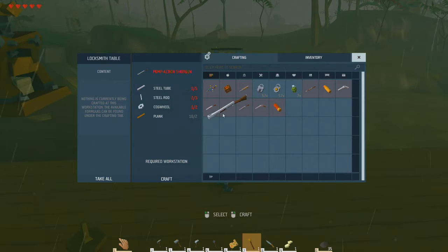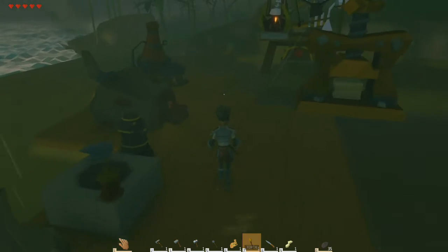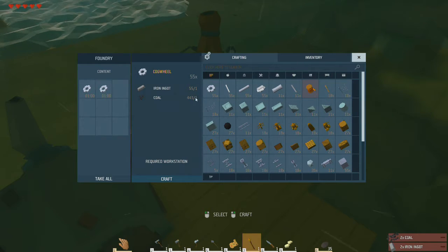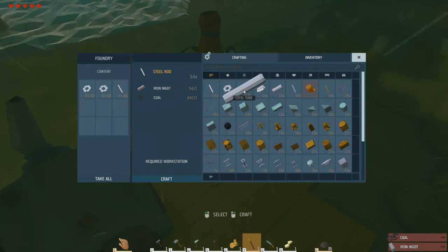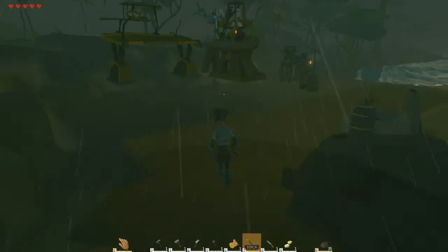Alright, gun time. Still tubes - still no steel tubes. And steel rod - we need one. Cogwheel, we need two. We got a lot of coal by the way. Steel rod is one, and steel tubes - was it three? Is that right?